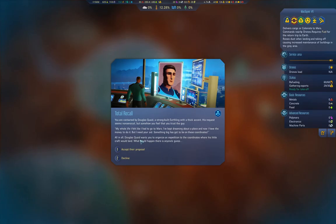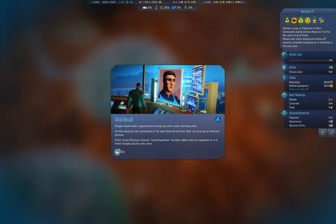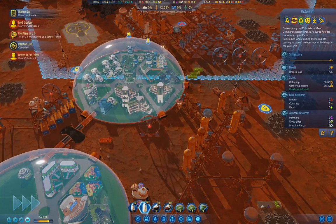Total Recall. You are contacted by Douglas Quaid. If anyone's not familiar with the Total Recall movie, Douglas Quaid was the protagonist there. We're going to accept the proposal.